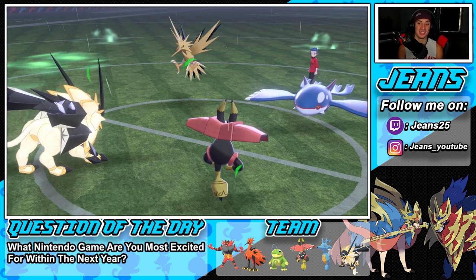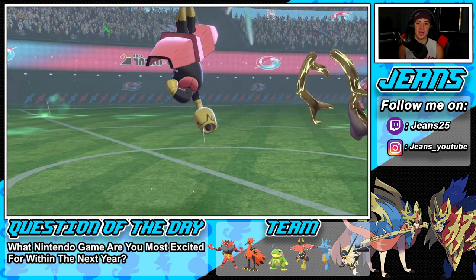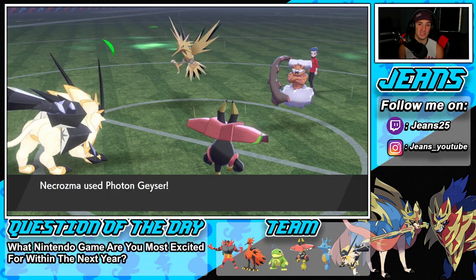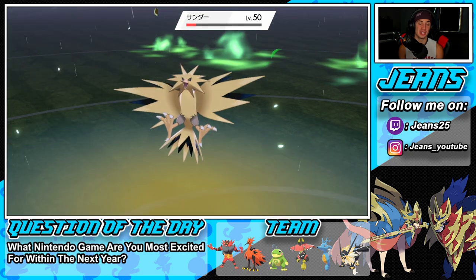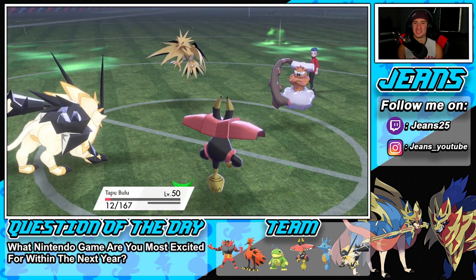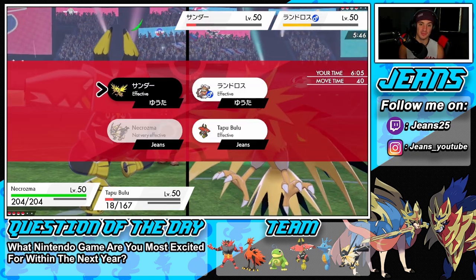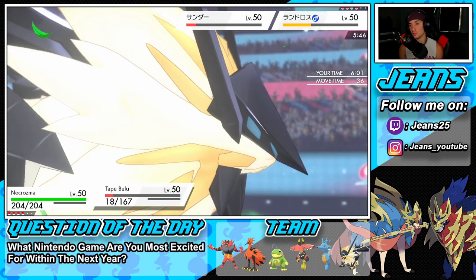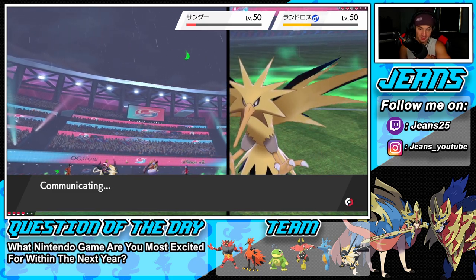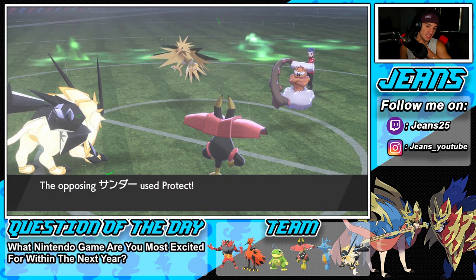If Kyogre stays in we take it out and get a huge HP restore. He withdraws Kyogre — smart. Who's coming in? Hopefully someone who can't eat it up. It's Landorus — I'm fine with that considering how much damage we're doing. We might be able to eat up another Hurricane. Photon Geyser is flying and Hurricane hits Landorus — tasty snack, eat it up again. Bulu just eating everything! Their Tailwind is gone. We still have one more Trick Room turn. I could see Protects coming out but I'll stay the course.